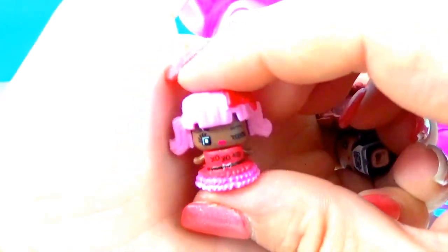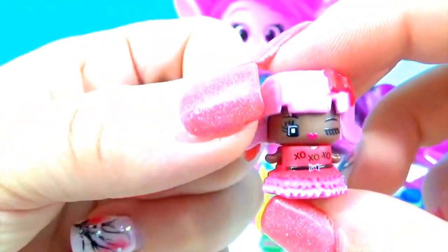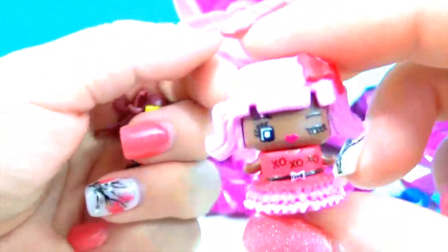Look how cute this one is — she's winking at me, and she's got little hugs and kisses on her dress. She's a little flirty girl. This one is Valentine Girl — hugs and kisses dress and she's flirting with you with a wink in her eye. I like that one.